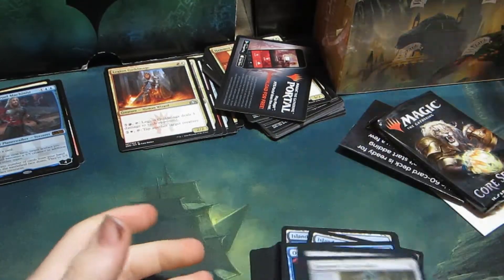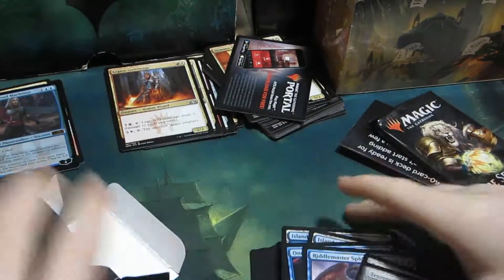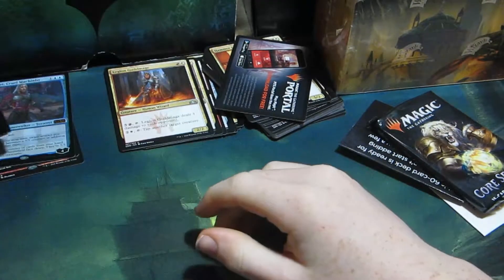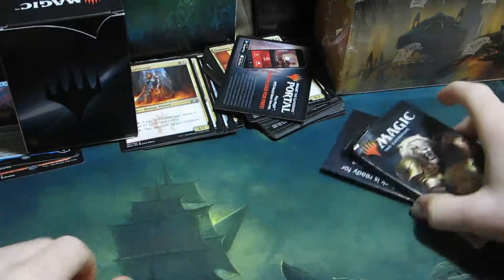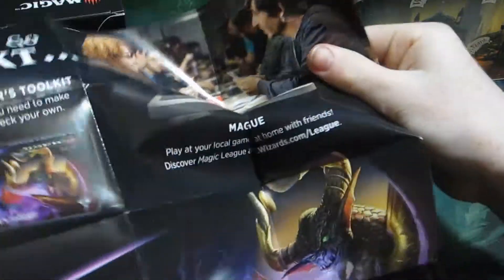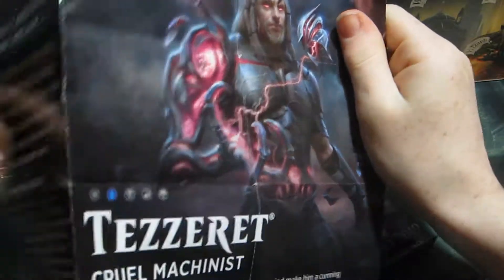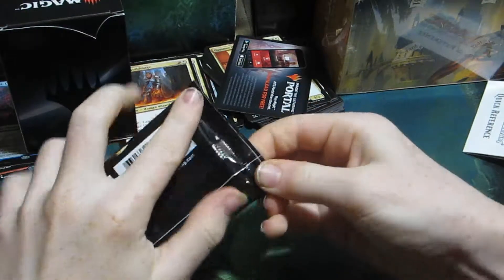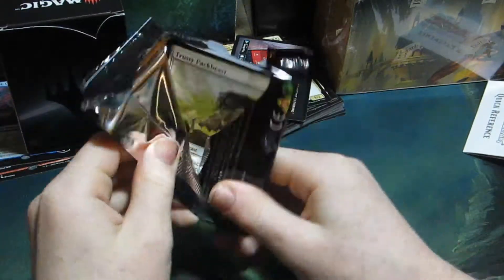Let's put this into the deck box. This stuff is just about the deck - about F&M I guess. And then this is just a quick reference card, comes with everything. Now opening up the pack - hope we get something good.